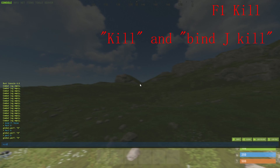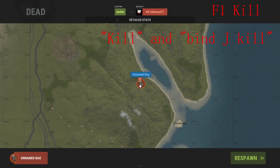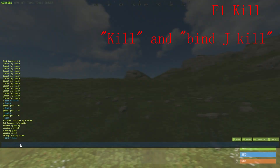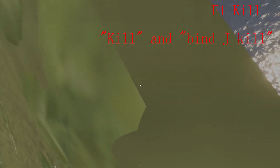Next we have quick kill. All you do is press F1 and then type kill. This will allow you to instantly kill yourself and respawn quickly if you get a bad spawn on the beach. Then you want to type bind j kill, and what this does is it allows you to keybind kill to any key on your keyboard to instantly do it. Now all I have to do is press the J key and it instantly kills me.